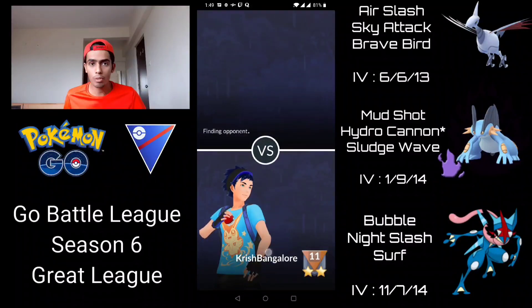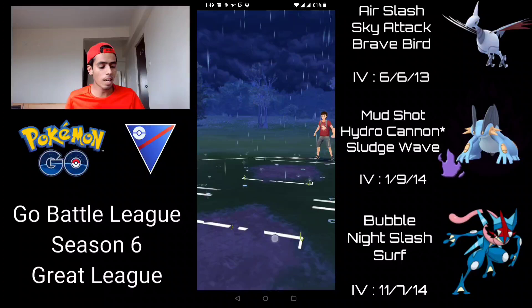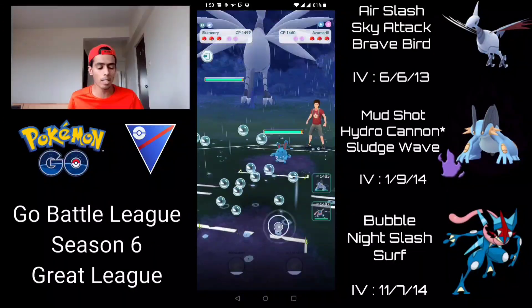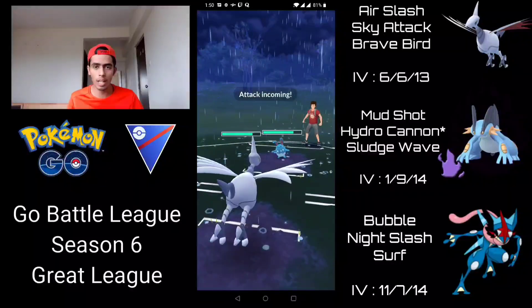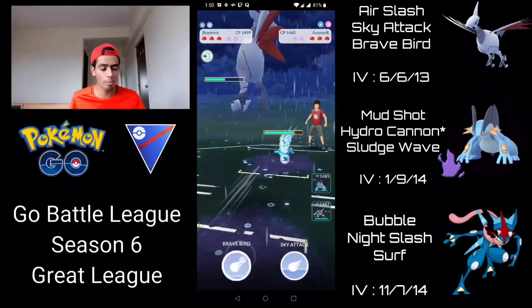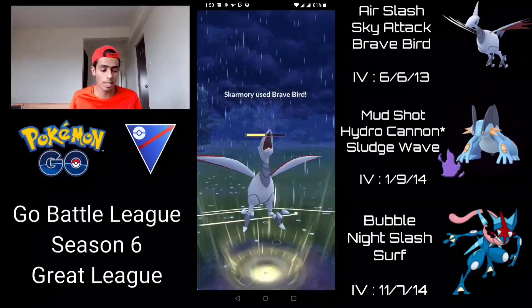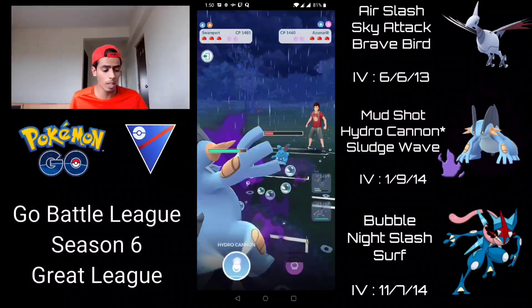Moving on to the first battle, I'm leading with Skarmory with Shadow Swampert and Greninja in the back. Skarmory into an Azumarill — pretty neutral matchup. I'm going to stay in for a bit and then build up to a Brave Bird. They've done about six bubbles so I know it's just an Ice Beam or a Play Rough. I'm not going to shield — probably going to be an Ice Beam which hits for neutral but it's fine. Going for the Brave Bird here and then immediately safe switching into Swampert to try and get off a Hydro Cannon as soon as possible.